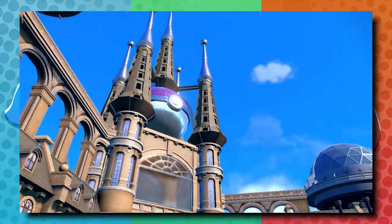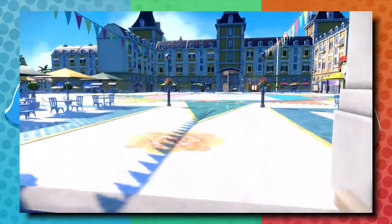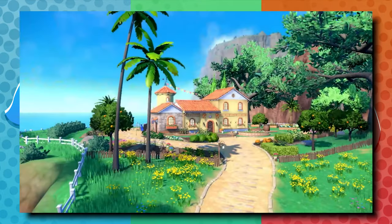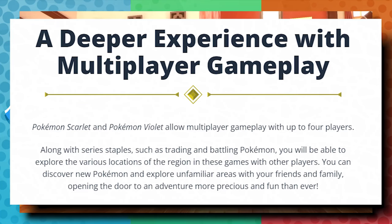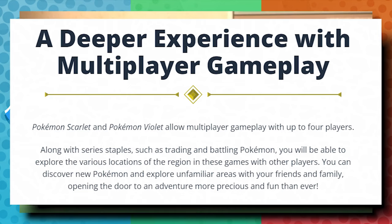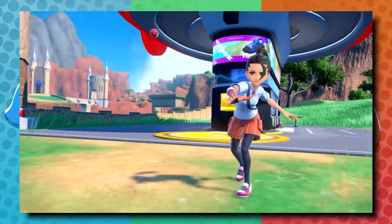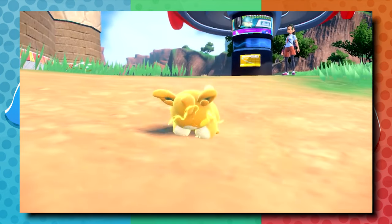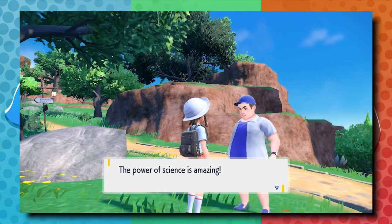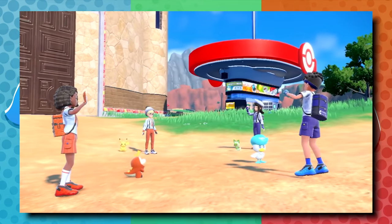It appears that this is not only something you're going to be able to do with friends right next to you — local battling and trading has been in the Pokemon series as long as there have been link cables — but this appears to be something that's going to work with Nintendo Switch Online. This is probably why there are features in the natural environment of Scarlet and Violet that aren't usually there. The gas station-esque Pokemon Centers, for example, that are going to be not just in towns and cities but also in the open environments — something new for the franchise, clearly meant to push this idea of communication and staying out in the world.